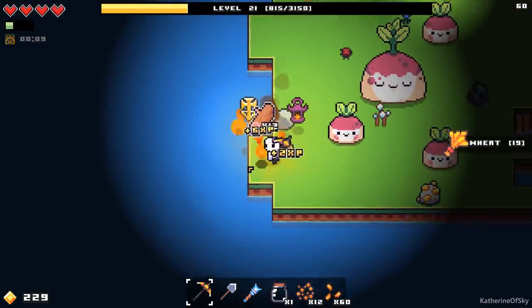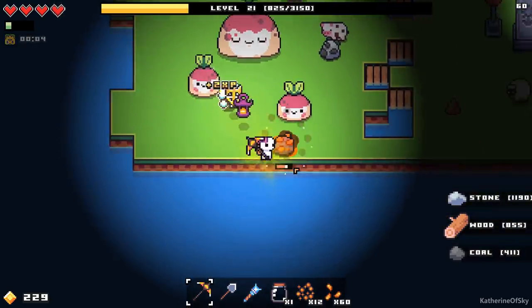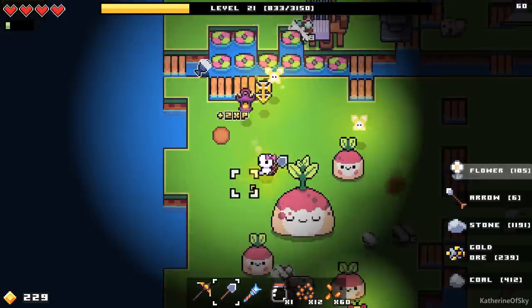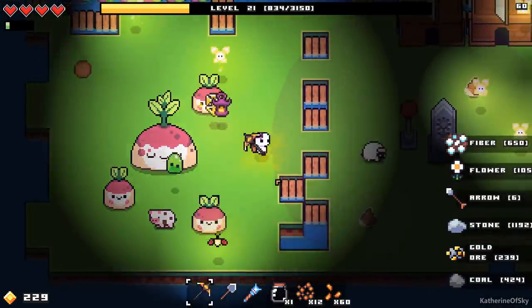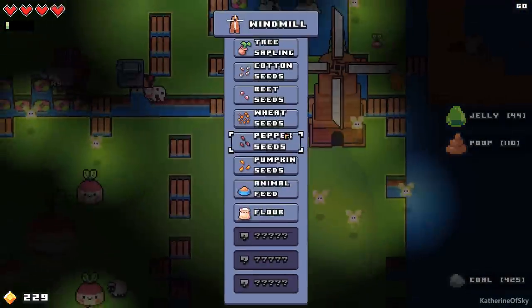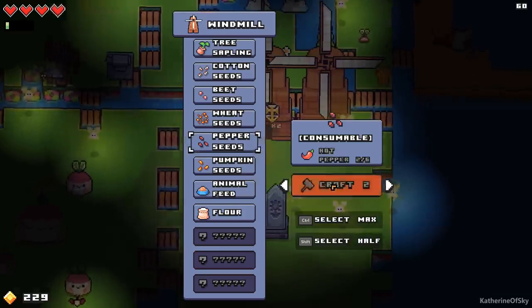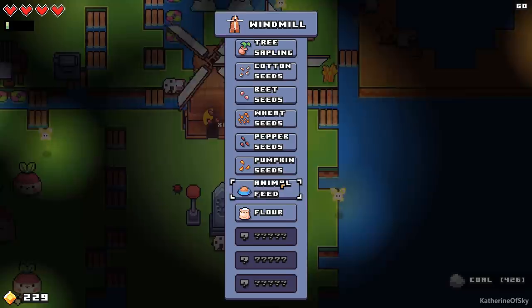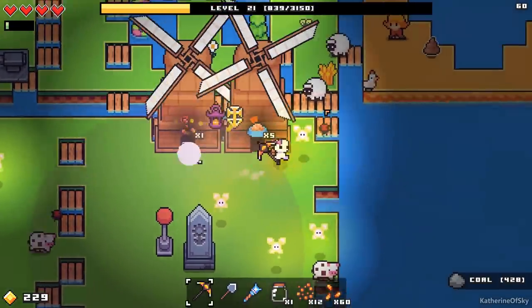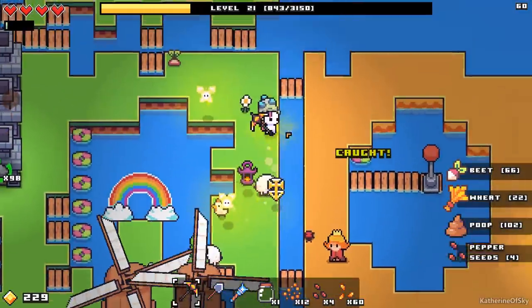These animals are an achievement — I don't think I'm going to kill them until we can get Steam achievements. Maybe then my heart will be hardened and we can get those things. Oh, do we want to do pepper seeds? Let's do these guys — we'll do as many as we can here. Somebody said that feeding animal feed to animals will give them like super powered stuff, so we'll think about that. Oh, we caught something in our desert trap of happiness!